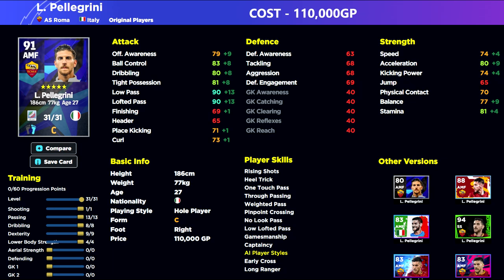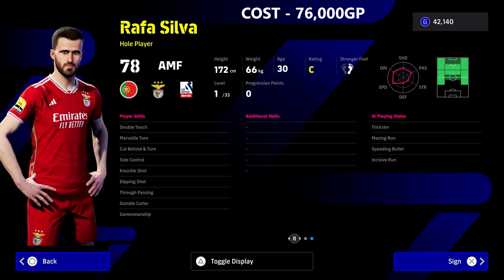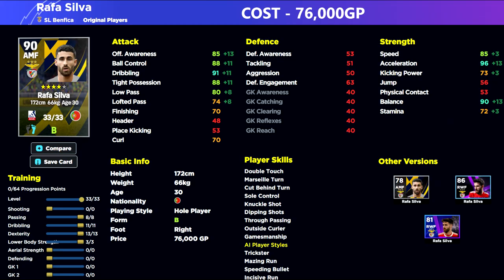He is double the price of Garrow and quite expensive, which is where Rafa Silva comes in. Rafa Silva goes 33 levels and is 76,000 GP. In my opinion, he's one of the best standard players in the game and one of my favourite players. When I first got to Division One with him on my main account, he was my attacking midfielder slash right winger alongside Corona. He's a beast — goes to a 90 overall.